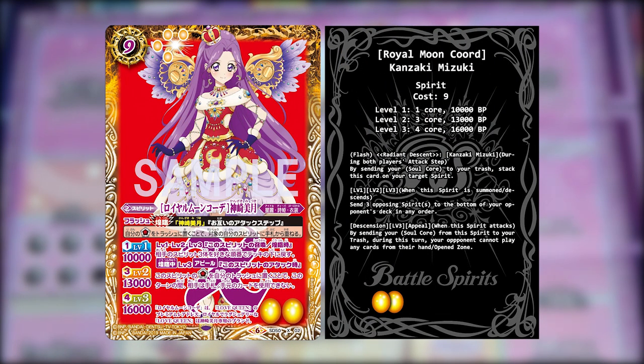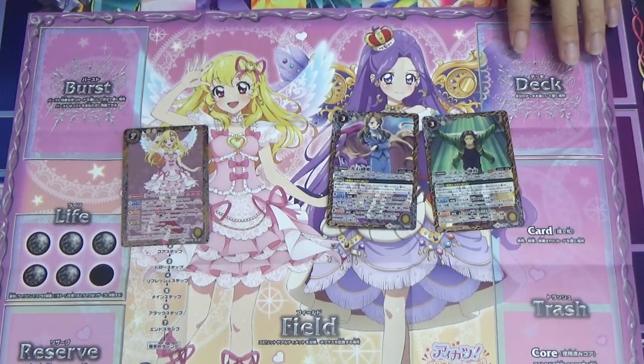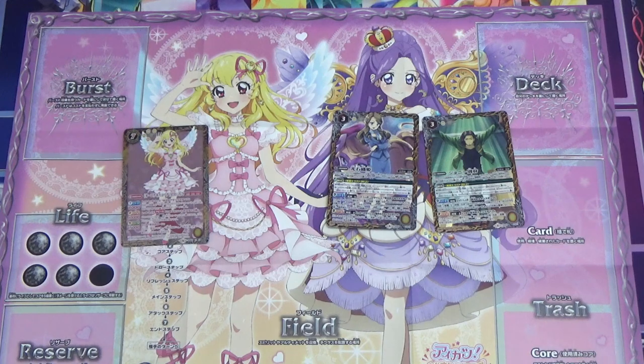Moving on to the next character: Royal Moon Court Kanzaki Mizuki. She's also an Idol Diva, Stage Style. Her ability is a Flash Radiant Descent onto another Kanzaki Mizuki card with no cost requirement — just the name match. You send your soul core to the trash to set this card on top of that spirit. Level one, two and three: when this spirit is summoned, it sends a set number of opposing spirits to the bottom of your opponent's deck. Level three Appeal: when this spirit attacks, by sending your soul core from this spirit to your trash, during this time your opponent cannot play any card from their hand or open zone — basically a counter to your opponent's counters.